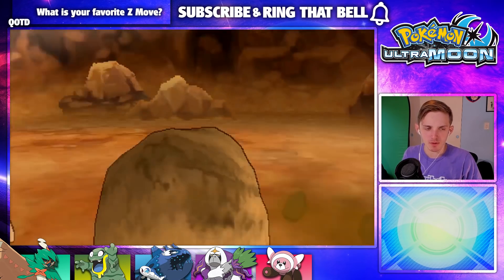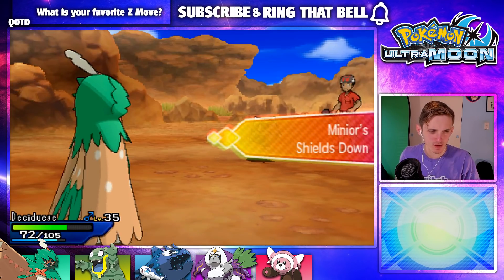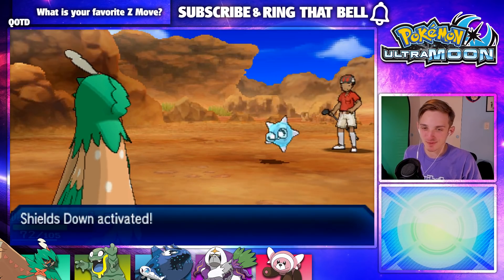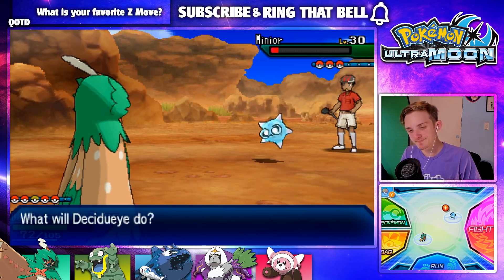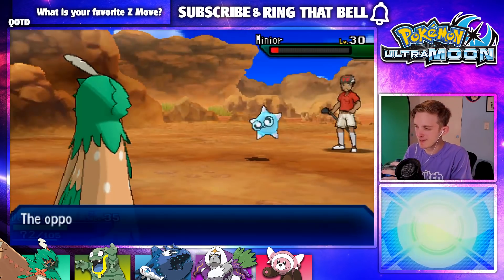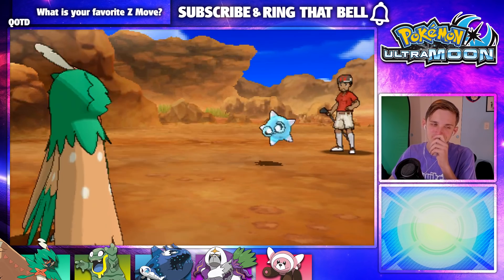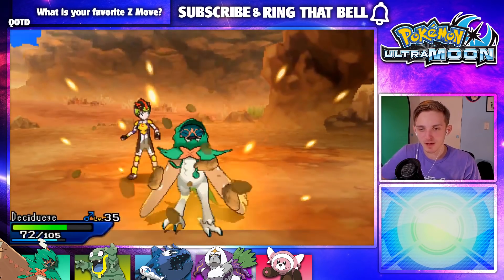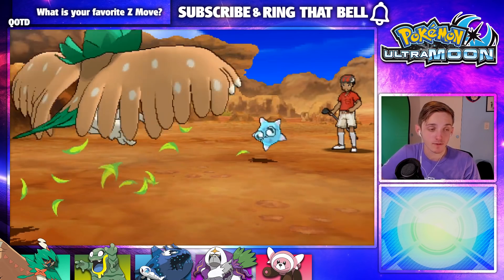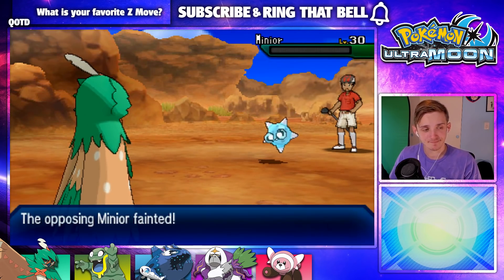Spirit Shackle makes it so the Pokémon cannot escape, which is an interesting little thing. It's kind of like whatever to me — you can't switch out, but usually they don't anyway. That would hurt more if it was used against me, I feel like. If I was facing this in PVP and someone used that, I would be like, 'dude, what the fuck?'